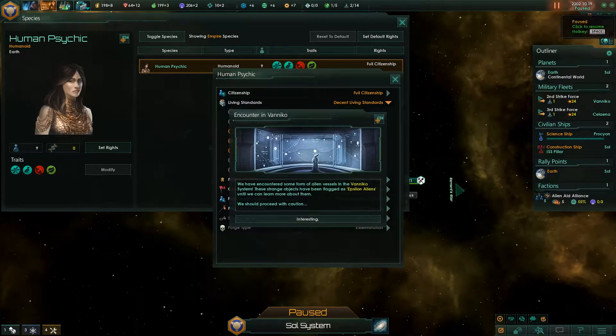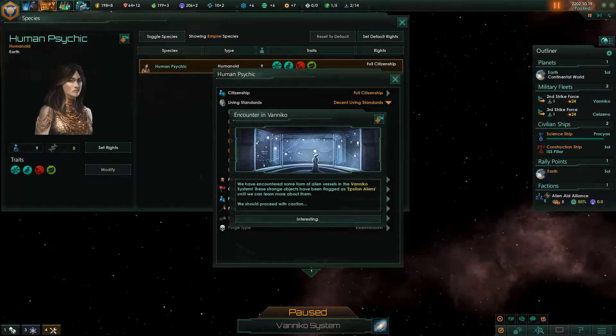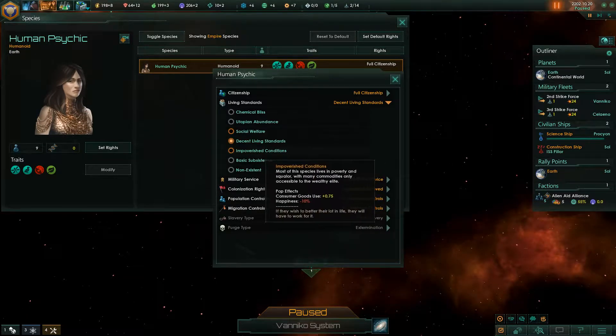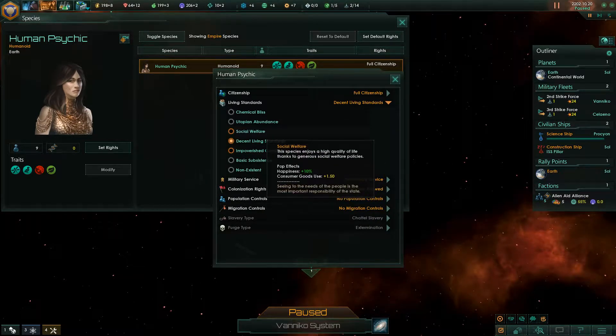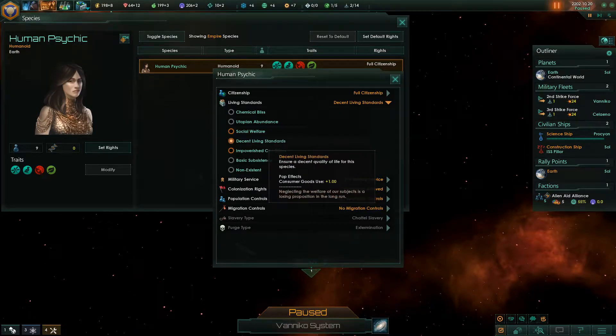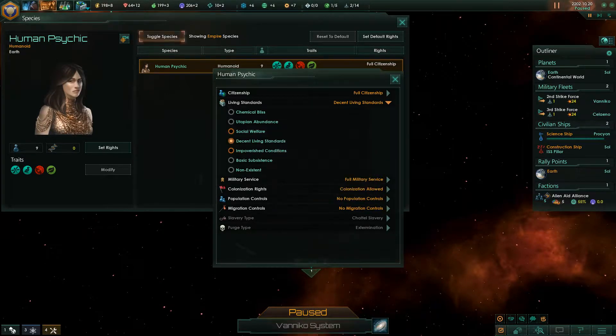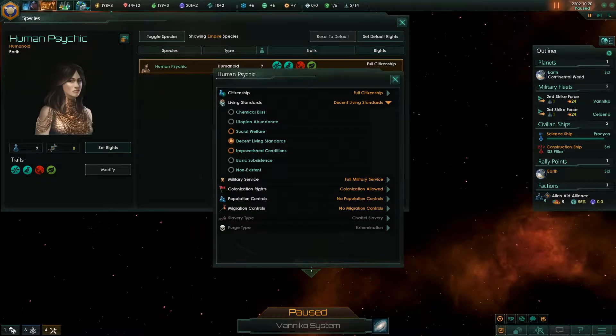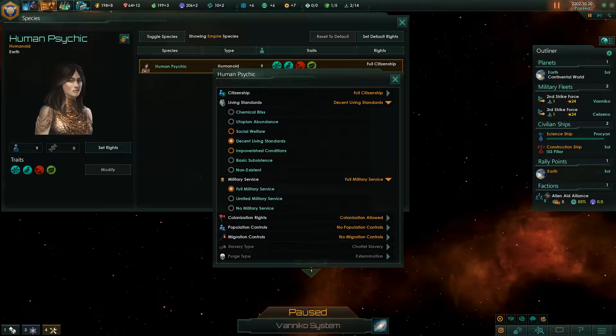Situation log updated: we have encountered some form of alien vessels in a system. These strange objects have been flagged as epsilon aliens. Let's briefly pause the game and walk through these items. Happiness is increased, and consumer goods use is also increased to 1.5 — so at the moment we're consuming 8 units. Full military service for the species.